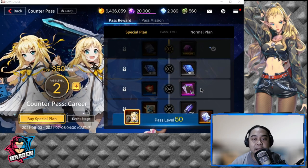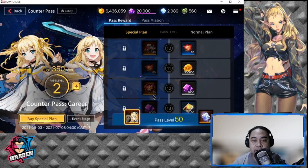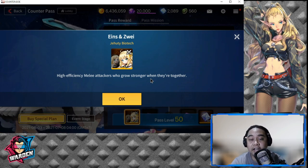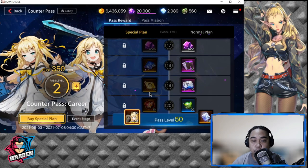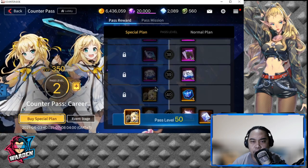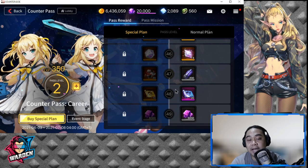The Counter Pass has very good rewards overall. With the special plan, you get simulation tickets, special ATP cores, and most notably Ainsen's Way — you'll receive her and her sister. I'll be covering the new heroes dropping with this update, including Ainsen's Way, in a separate video. You'll also get fusion cores and classified employment contracts, which are very important for awakening or recruiting awakened heroes.